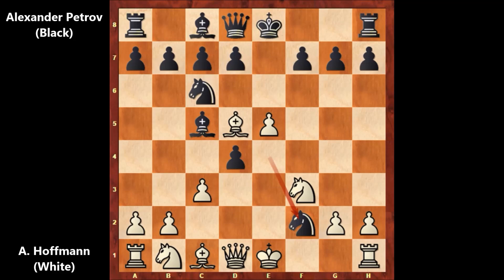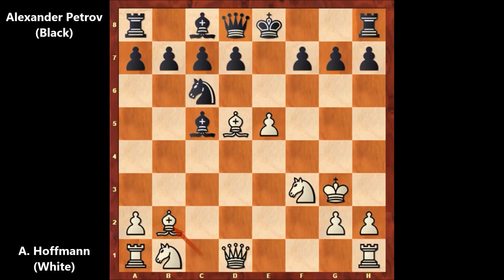What a move by Petrov. King takes on F2. And then D takes on C3 — that's a discovered check. Running away, King to G3. And Petrov captured the pawn, Bishop takes on B2, Knight to E7. Hoffman played Knight to G5, attacking on F7.